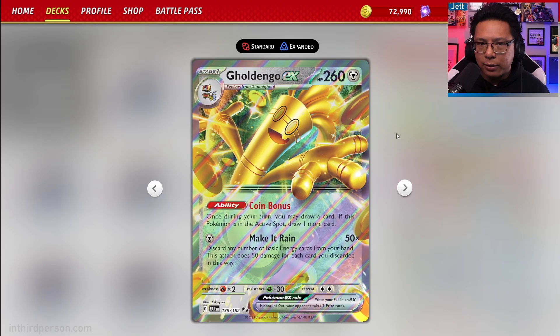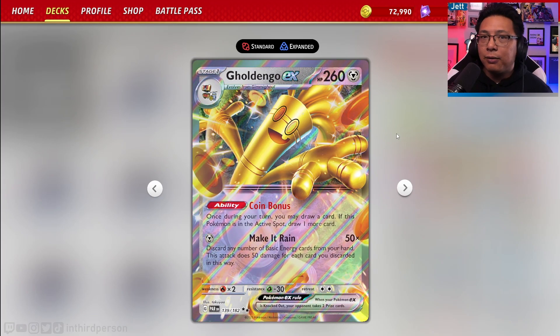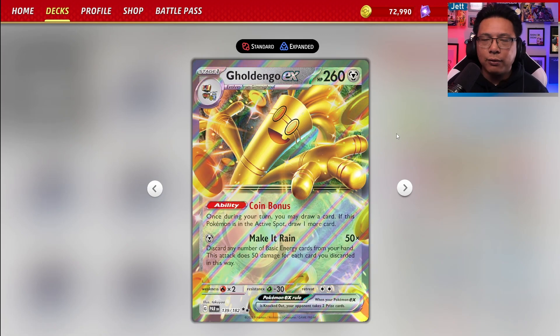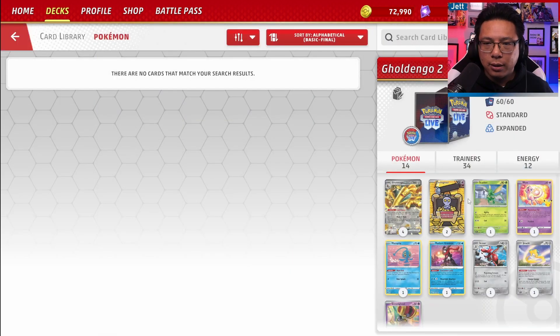Goldango EX is a Stage 1 EX metal type, and we haven't had many good metal attackers for a while, so Goldango is a nice add to the mix — especially since it hits stuff like Chien-Pao for weakness. It evolves from Gimmighoul, has 260 HP which is about standard for a Stage 1 EX. It has the ability Coin Bonus where it can draw a card, or if Goldango is in the active, you can draw two cards. The attack, Make It Rain, costs only one metal energy — you discard basic energies of any type and do 50 damage for each energy you discard. Theoretically you could one-shot anything in the game, which makes this card really tantalizing, especially since we have so much energy search and energy recovery in this deck.